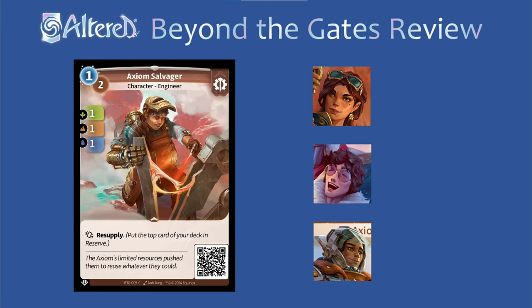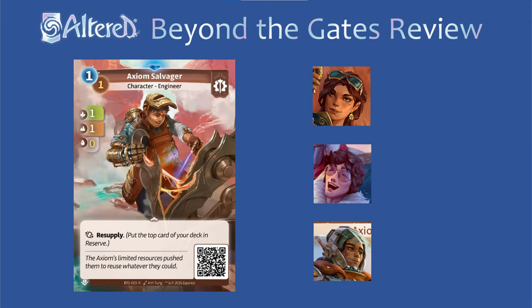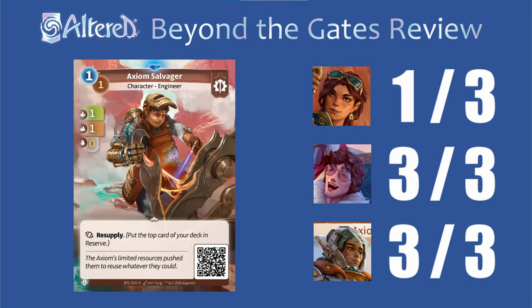Axiom Salvager can be pretty great as well. I think for Sierra it's probably a 2 — it's nice to have an extra 1 drop and it can help you dig farther into your deck, but it's not really necessary there. But for Trace and Subhash, I think this is a 3 — you can put it straight into the reserve if you want, and just having a constant flow of cards is going to be so important with them. The rare version seems like overkill for Sierra, so I'm just going to give it a 1, but for Trace and Subhash, I think this is still a 3. If you put it straight into the reserve, you don't have to worry about the fact that it's now worse when played from hand, and a 1 cost character that resupplies will be so good with Haven.